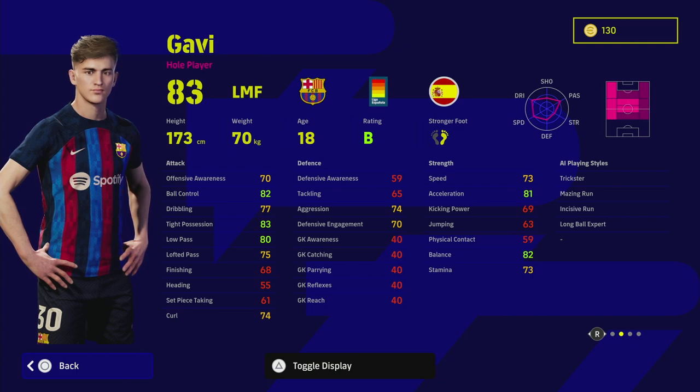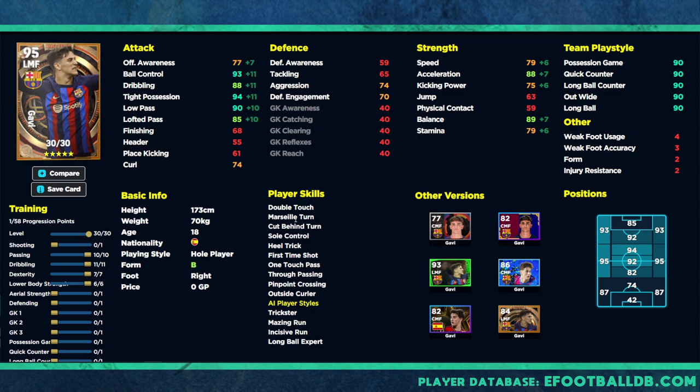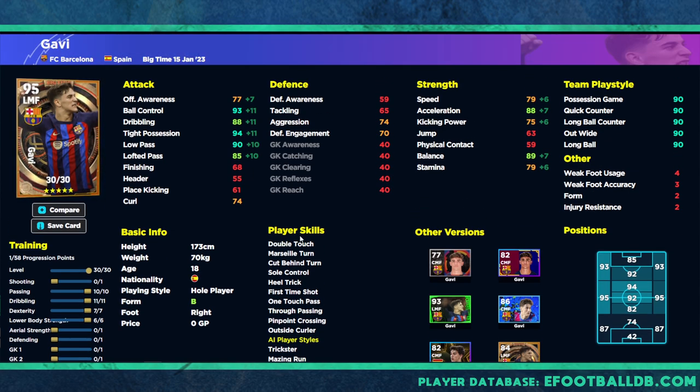If you've played with Iniesta, Pedry, or the standard version of Gavi, this guy is going to be insane — probably one of the most popular players they've added. Him and Pedry are two potential future all-stars. He goes to 95 with this build, listed as a left midfielder but can play pretty much everywhere. The build has 10 into passing and 11 into dribbling, giving you 90 low pass, 93 ball control, 94 tight possession, 88 acceleration, and 89 balance — absolutely insane.